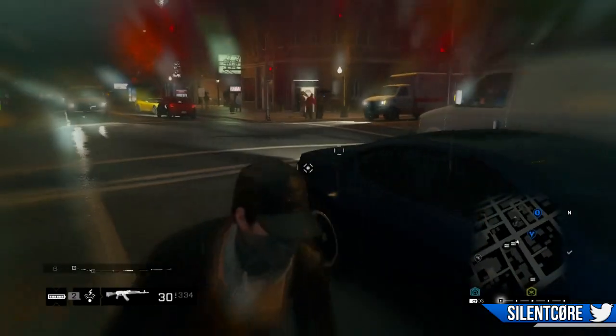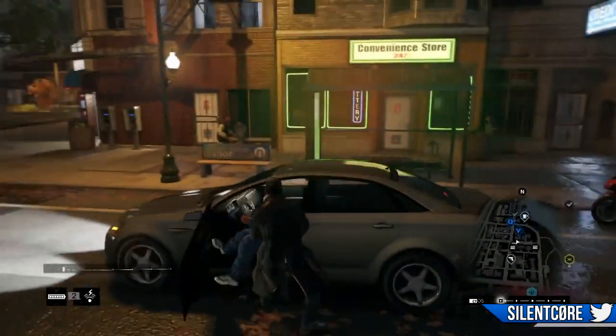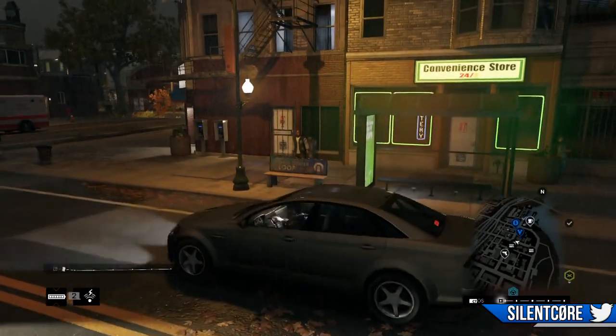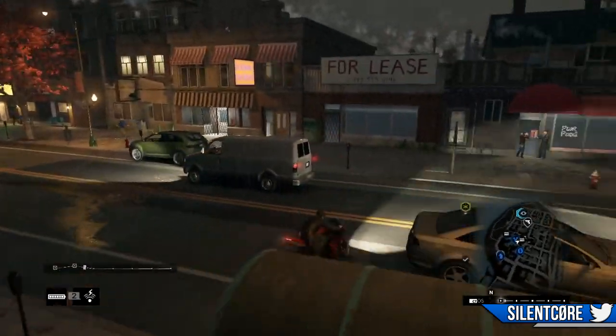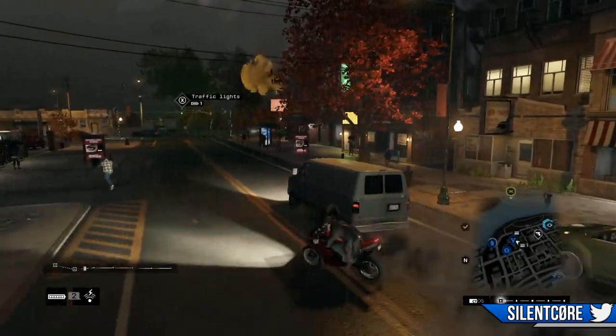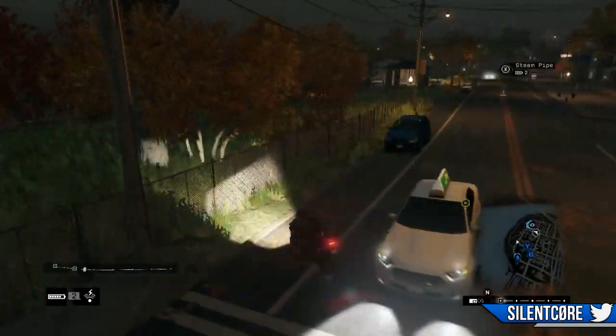The next mode that's also disabled is focus mode. You'll see when I activate focus mode — I'm actually seeing like it's focus mode but it doesn't actually slow down time. You get the blurred effect like it is happening, but the cars and the NPCs are still walking and moving at real speed. This is another indication that somebody is in your game.